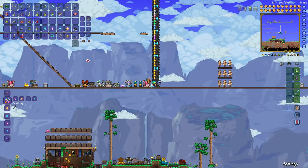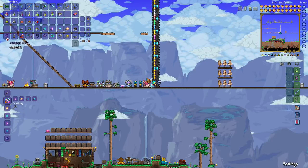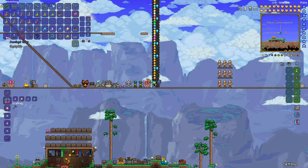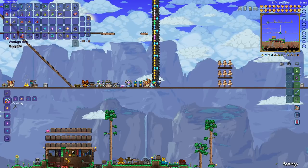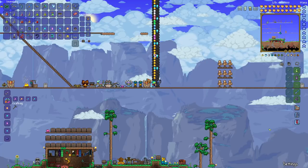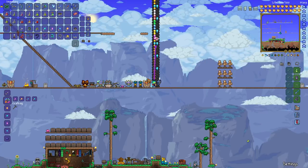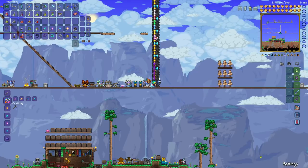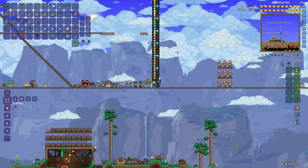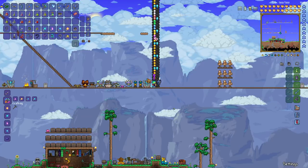Early on you can also make hooks from gems. Depending which type of gem you use, that determines how far and how fast — how much reach and how much velocity you get. The easiest one to make is probably the amethyst hook, because you're probably going to find amethyst most easily. It's 15 of any single type of gem at your anvil. So 15 amethyst, and you can make your amethyst hook — and I've color-coded how far that one reaches.